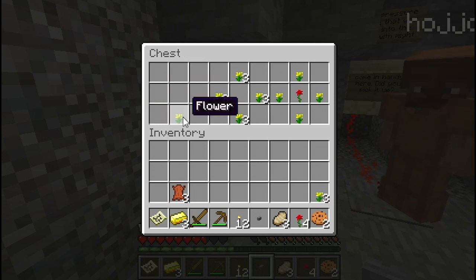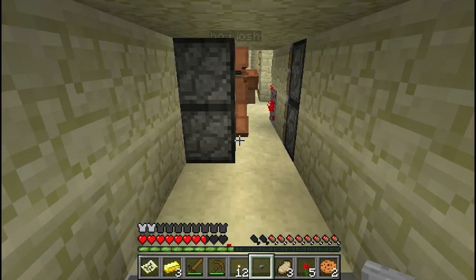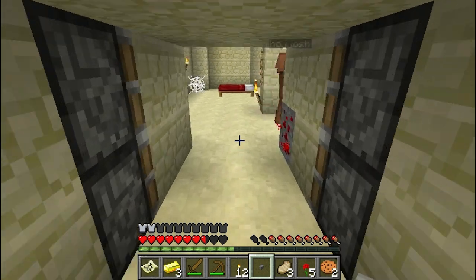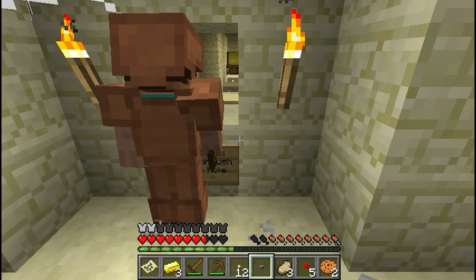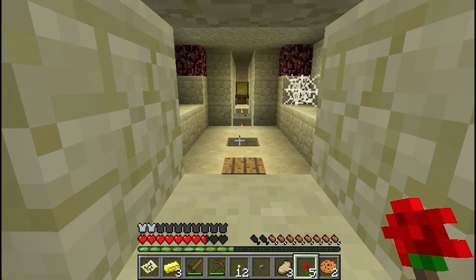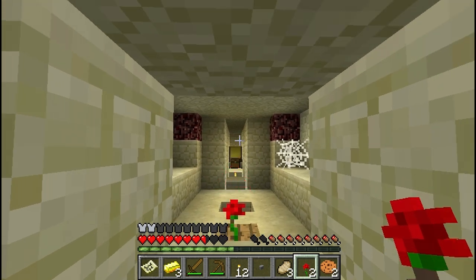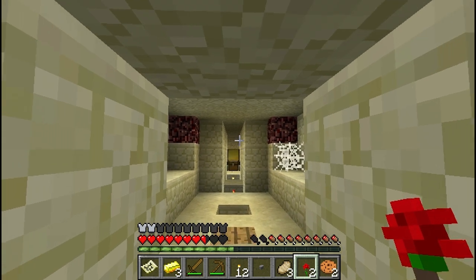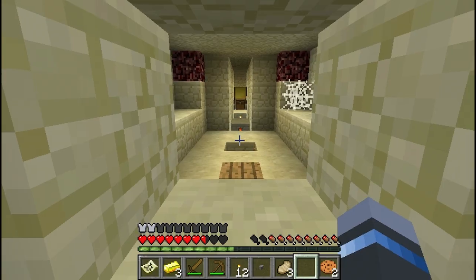I'll grab them. That's a lot of flowers. You got them all? I got them. All right, let's do this. It's going to fit through this tiny hole. It looks like we've got to use the flowers to hit that pressure plate. So maybe just... this isn't working. It just got stuck.